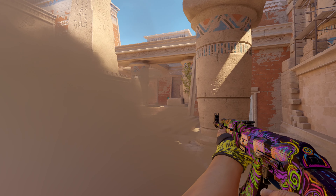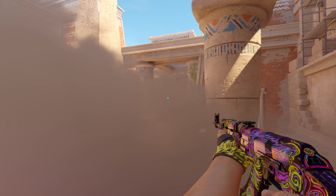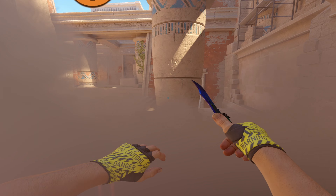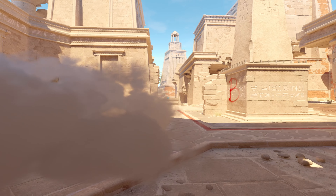The other really cool part about this smoke is you can work out pillar side and kill anybody that would be back site. You are obviously able to see them before they're really able to see you — unless they're playing pillar, in which case they're gonna see you first.